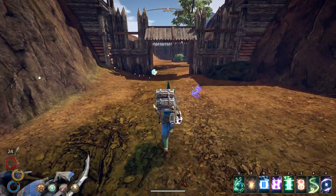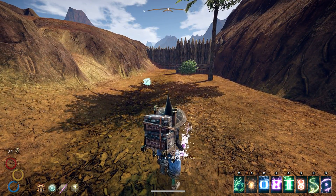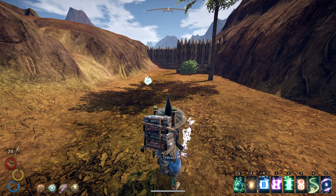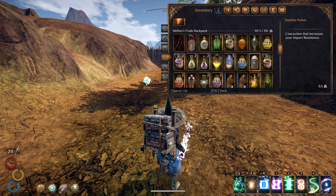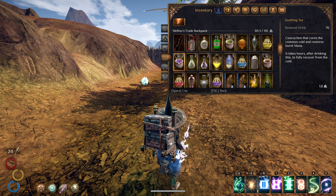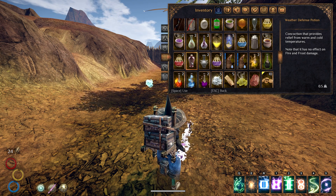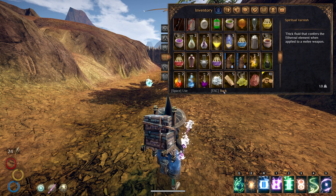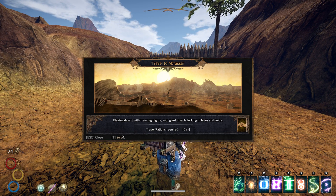I'm just travelling into a new area — Abrasar, which I haven't been to yet. It's a desert, so I imagine the heat might be a problem. I'll see if I've got anything that helps against the heat. There's something that provides relief from warm and cold temperatures, so we can use that if things are a bit toasty when we travel. Let's go and have a look.